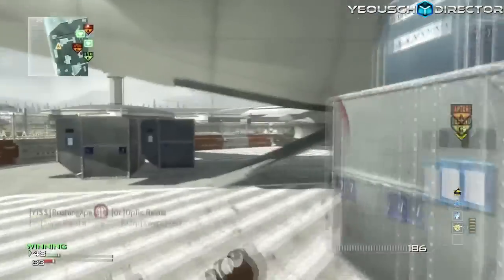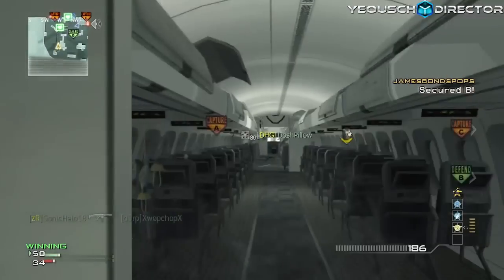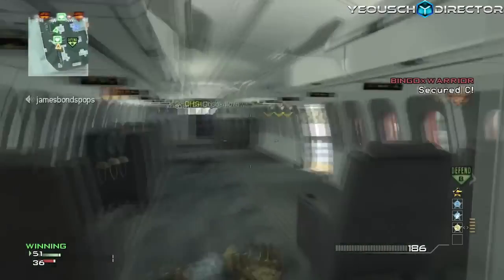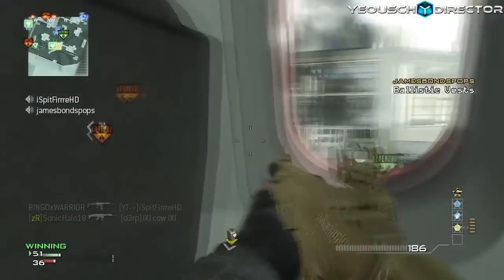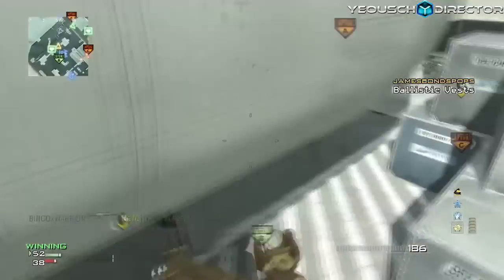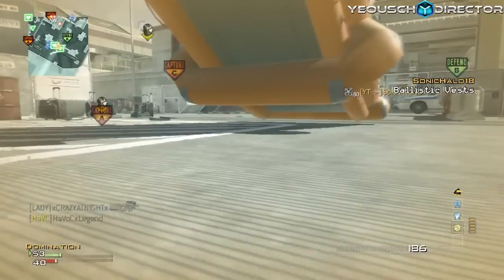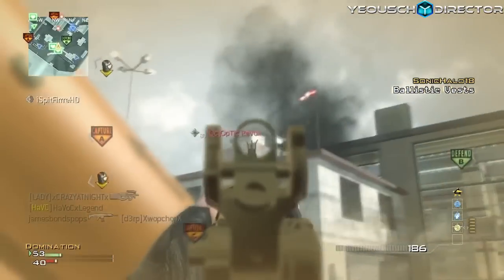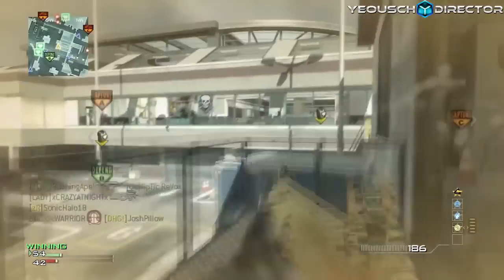My class setup is the Apeshit class. I've actually gotten a MOAB with every sensitivity using it. It's the ACR with a silencer and extended mags, a portable radar and C4 as equipment, and starting perks are Scavenger, Hardline, and Stalker, with the Specialist loadout being Steady Aim, Sleight of Hand, and Recon.